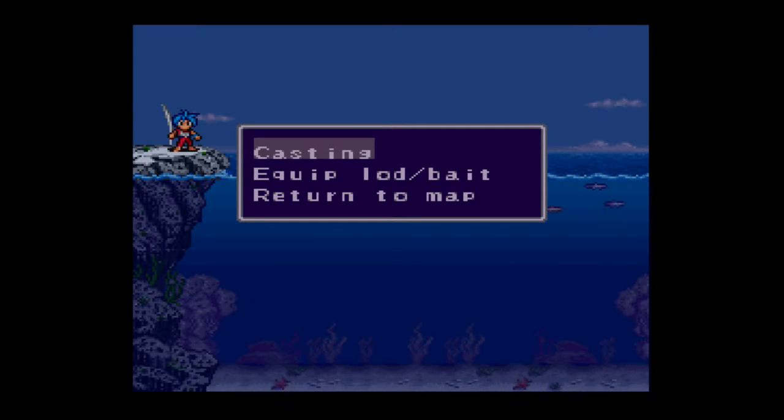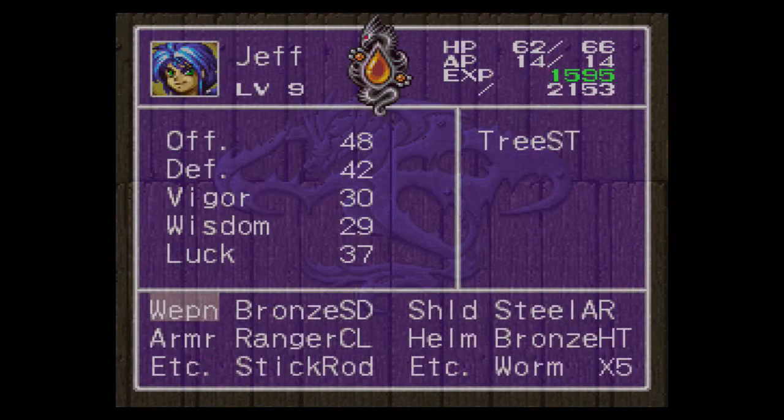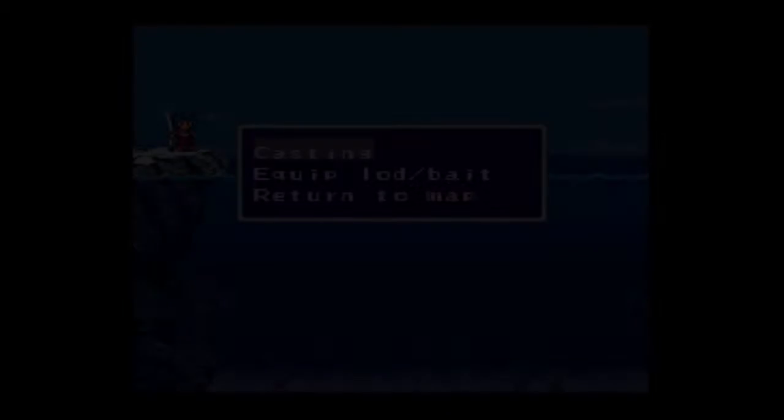Welcome back to Let's Play Breath of Fire 2. Right here we're in the fishing minigame which I alluded to but we haven't actually seen so far, so I figured I'd start the video off with it. For fishing we can either cast our rod or equip our fishing rod or bait. You can equip your rod and bait in the field, so I've already got that equipped and let's just get started with fishing.